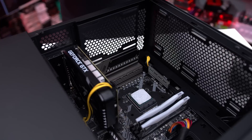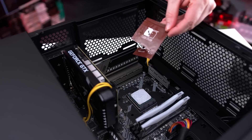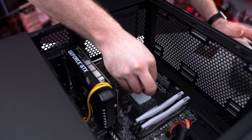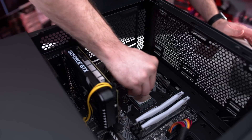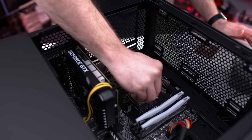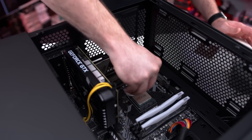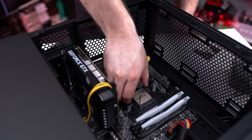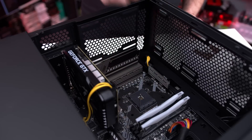To clean the thermal paste, I always like doing this while it's in the CPU socket, because that way you haven't actually got to touch anything. I quite like using these handy-dandy wipes from Noctua, but toilet tissue or anything clean like a rag is going to work. Give it a little wipe and the thermal paste will be gone.